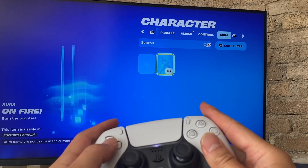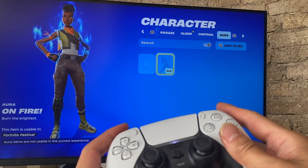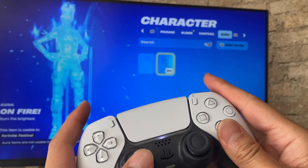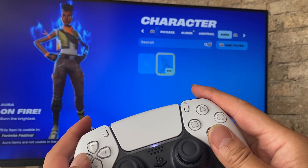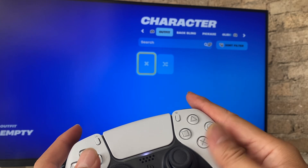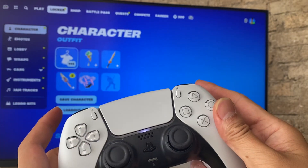This next tab is the trail — the effect when you jump off the bus. I can choose Heartfall, which gives a bunch of little hearts, or this blue flame. We'll keep the heart theme going. The Aura tab doesn't have much to do right now.